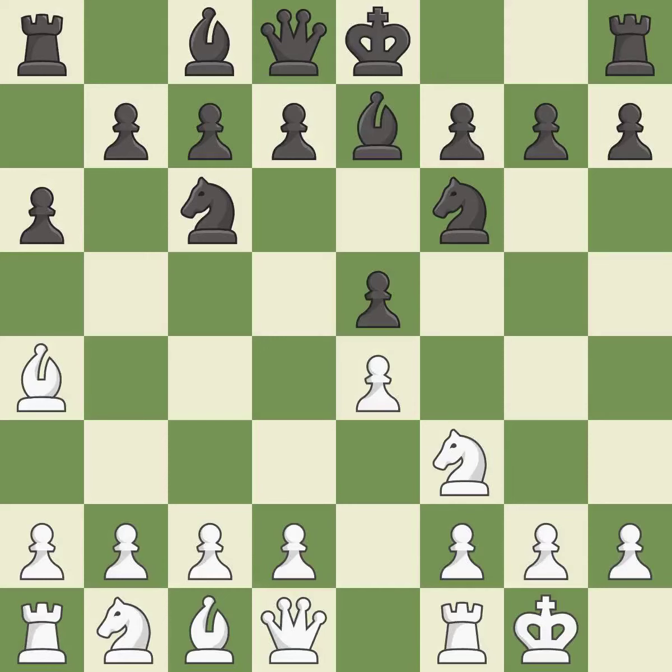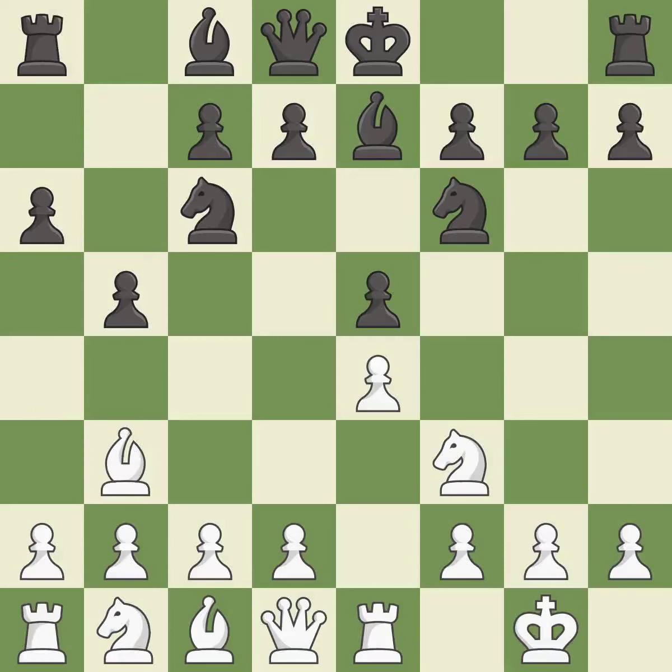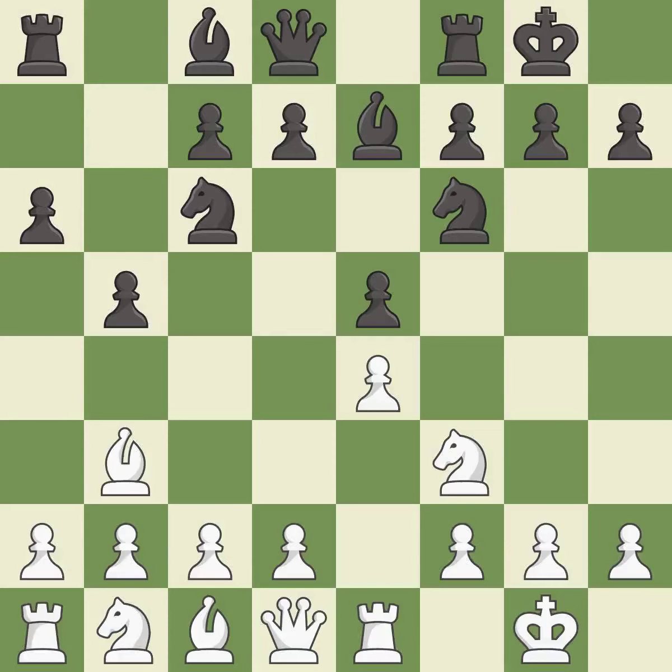Be7 develops the dark-squared bishop and prepares to castle. Re1 centralizes the rook and protects the e4 pawn. b5 gains space on the queenside and forces the bishop to the b3-square. Bb3 is forced, but the bishop is well-placed because it attacks the f7-square. Castling gets the king out of the center and activates the rook. c3 prepares the d4 pawn push, opens up the c2-square for the bishop, and allows the queen to develop on the queenside.